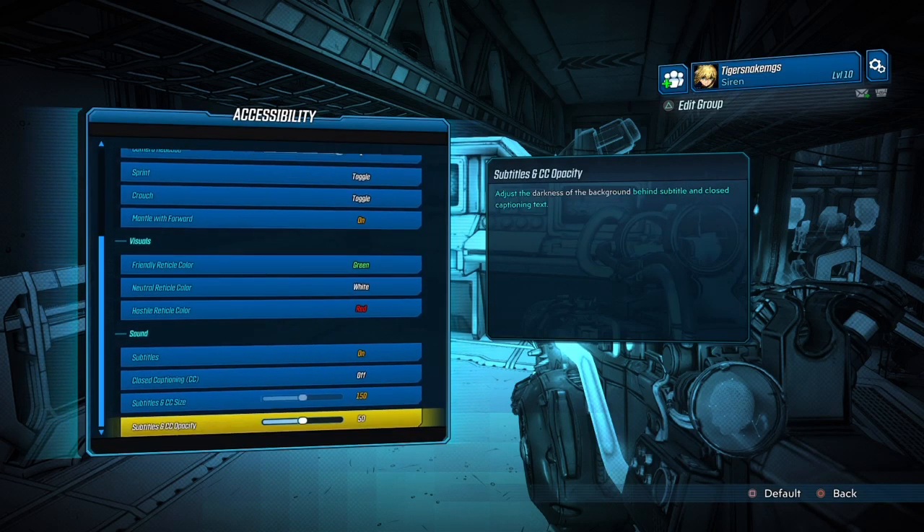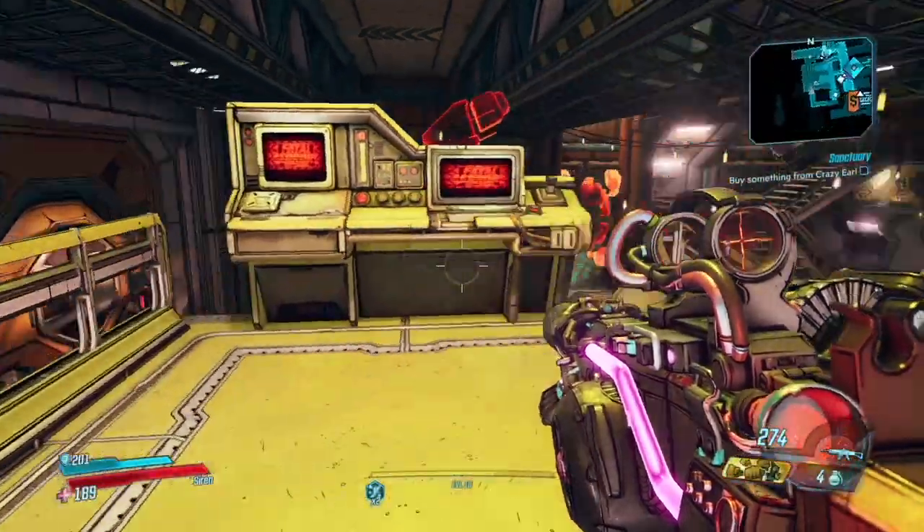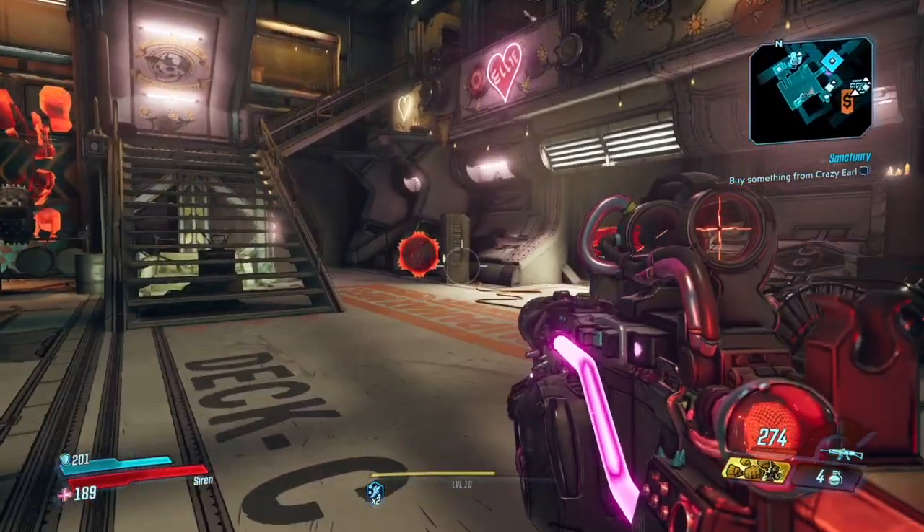In the accessibility settings there's not much to change — it's all preference. If you think the text size is too small, I'd recommend keeping it at 150; that should be more than enough for most of you to see the subtitles properly.